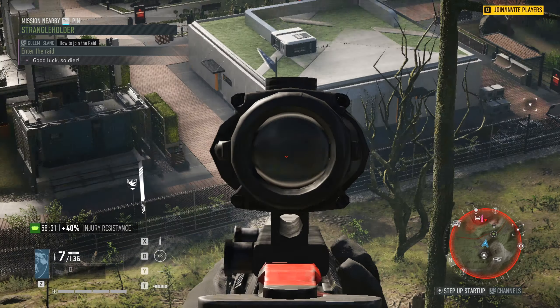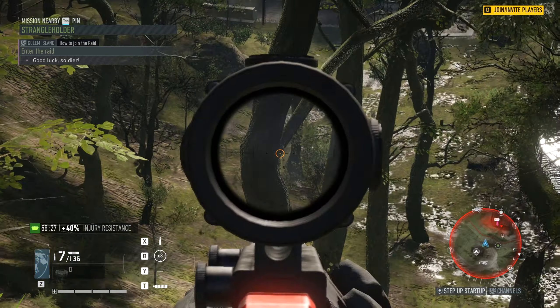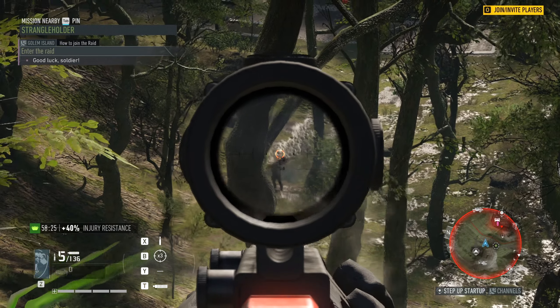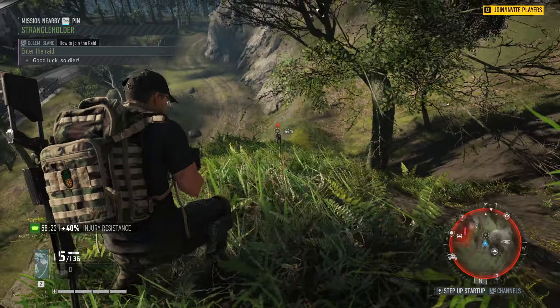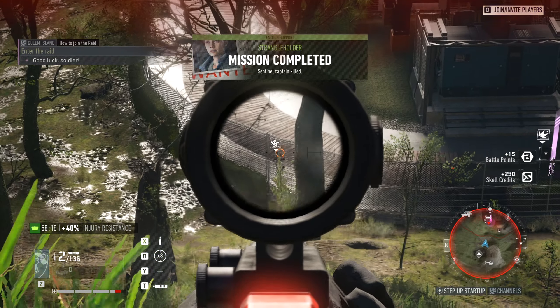Since the release of the game, all of you have been commenting on every single one of my videos asking where the location of the ACOG is. A lot of us came to the conclusion that it was located on Golem Island because none of us had actually seen it throughout the game so far, but obviously as you can see in the background right now, that is not the case.